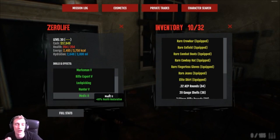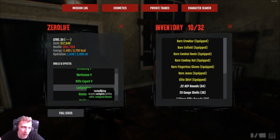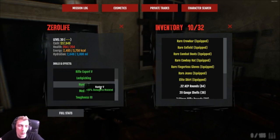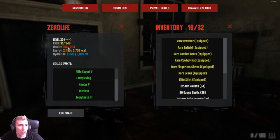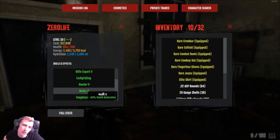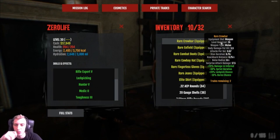I've got Medic 2 just for a little bit more health restore, and Toughness 3. I am Prestige 1, that's why I've been able to get lock picking. If you aren't prestige, I'd suggest getting Toughness 2, Medic 2, and Lock Picking 1. Because I'm Prestige 1, I get my top 3, so with the items I've got I get just over 200 HP with plus 40 health restore when using medical supplies.